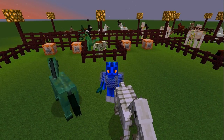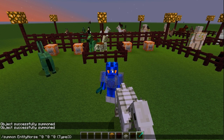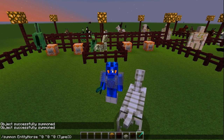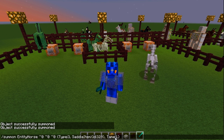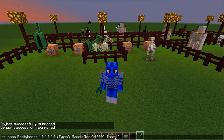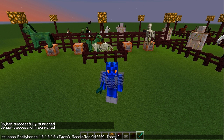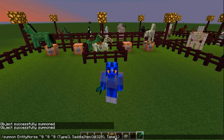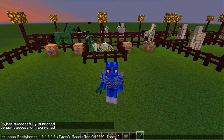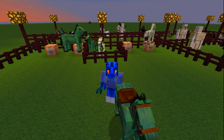For a tamed and rideable zombie horse, you use the same command string as the zombie horse summon command, but after Type:3 you need to add a comma, then a space, then: SaddleItem:{id:329} tame:1 and close the curly bracket. Looks more complicated than it really is — just type it the same way and you will successfully summon a tamed and rideable zombie horse.